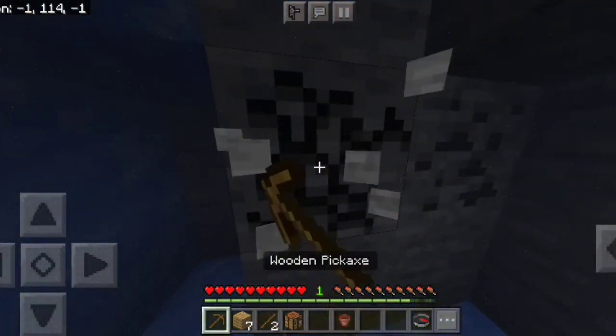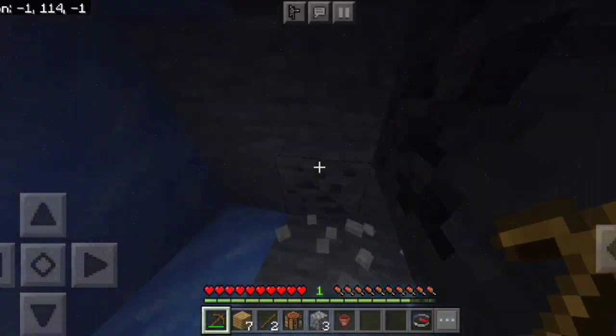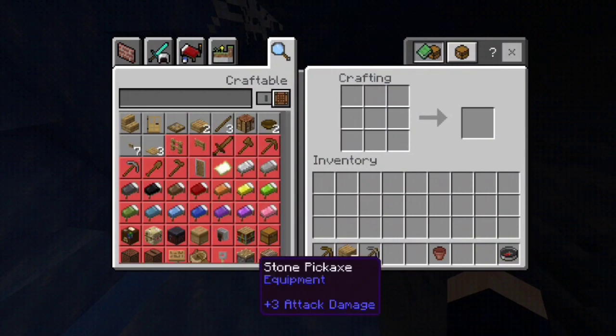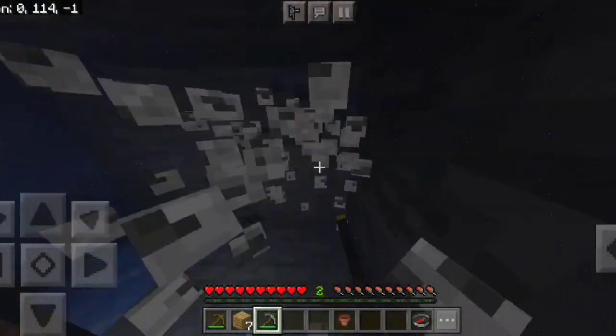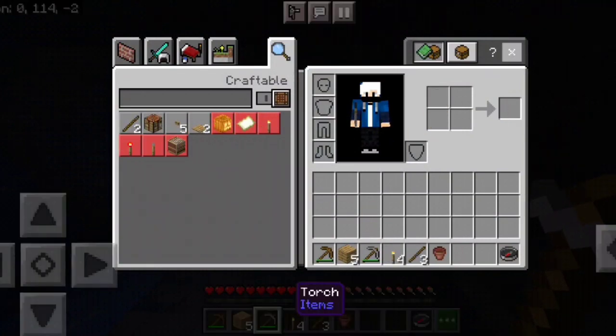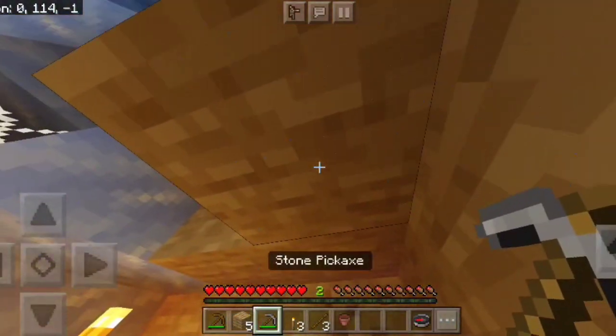Kita mainin batu dulu, tiga batu. Kita mainin batu tiga, lalu kita bikin stone pickaxe. Kita ajarin dulu, lupanya ya. Untuk bikin torch — biar terang lah ya.